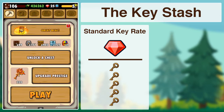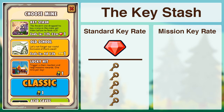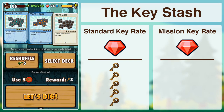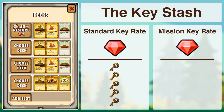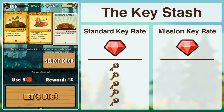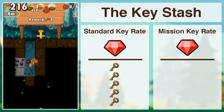So if the Key Stash Mine is available and we decide to play it for 1 ruby, I thought it would be interesting to see what kind of key payout we get. I'm going to be choosing a deck that boosts the amount of crates that appear and also boosts the amount of artifacts that jump out of crates, and I also have a grenade booster card equipped.